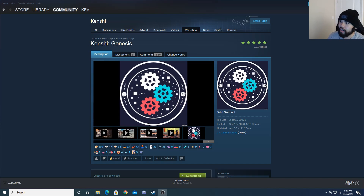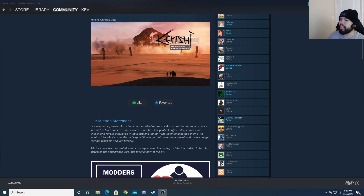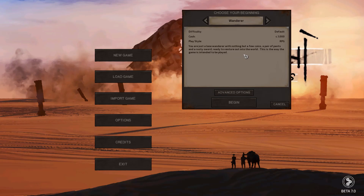I will preface by saying I'm going to be using an overhaul mod called Kenshi Genesis. This mod is stated to be a Kenshi experience without straying too far from the original game's theme — they try to take the vanilla experience and expand it in a way that makes sense according to the game's lore. It's been a while since I played, so this might feel pretty new to me, and if this is your first time seeing Kenshi, this might not be the best representation of the vanilla game.